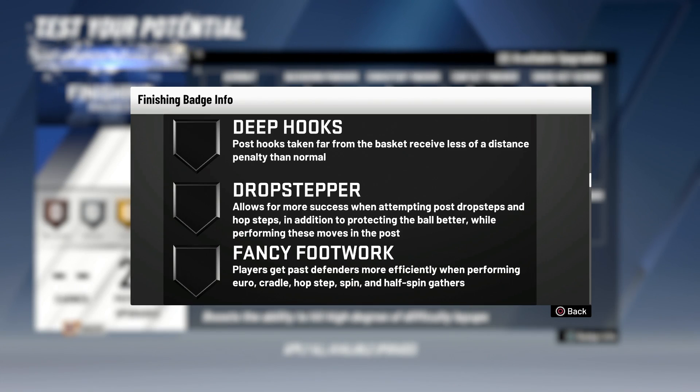Deep Hooks: post hooks taken far from the basket receive less of a distance penalty than normal. I don't take hook shots — most people don't unless you're a big man. Hook shots outside of the paint are pretty much pointless, so I don't need that badge. Drop Stepper: allows for more success when attempting post drop steps and hop steps, and protects the ball better while performing these moves in the post. The style I play, I would like to have this badge because I do a lot of drop steps in the paint — it frees you up for more space. So in my opinion, this is a good badge to have.